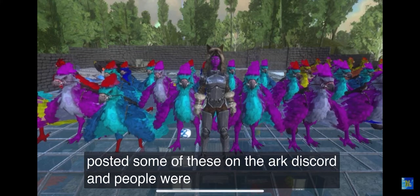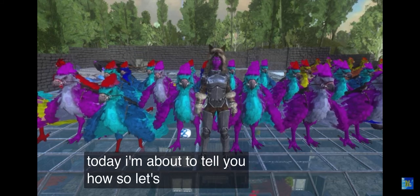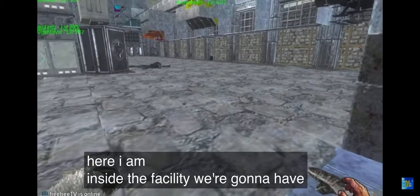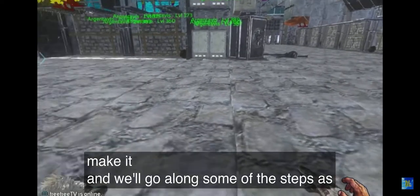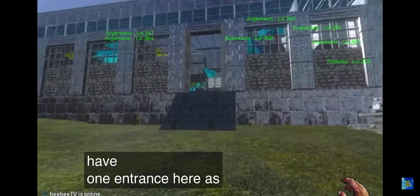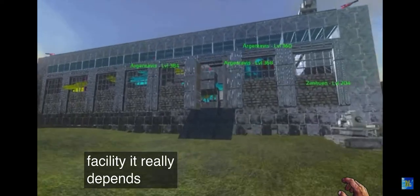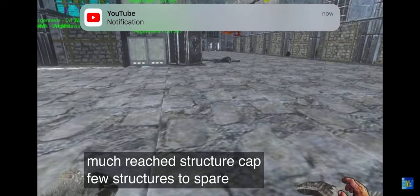I've posted some of these on the ARK Discord and people were like, how did you get all of that? So today I'm about to tell you how. All right, so as we can see here, I am inside the facility. We're going to have a quick tour of the facility first, because this is a big part in teaching you how to make it. We have one entrance here. It's quite a large facility — it really depends on how many you want to breed at a time. I pretty much reached structure cap, a few structures to spare.